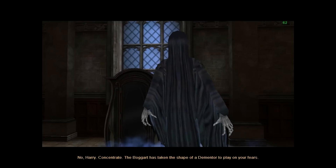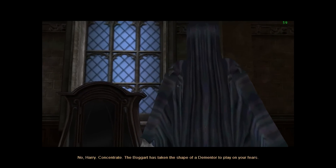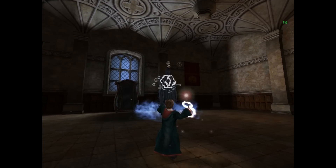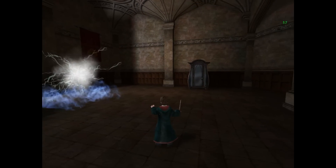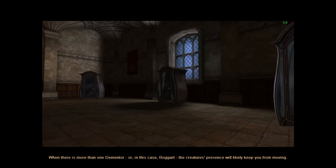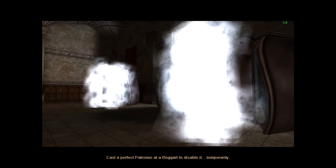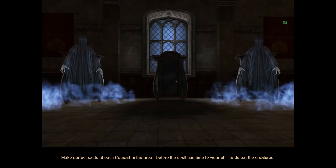A Dementor! No, Harry — concentrate. The Boggart is taking the shape of a Dementor to play on your fears. Just cast as I did before. Here we go — there is more than one of them, or in this case Boggart. The creature's presence will likely keep you. Cast a perfect Patronus at a Boggart to disable it. Don't wait too long to cast the spell at other Dementors after casting it at one before it.